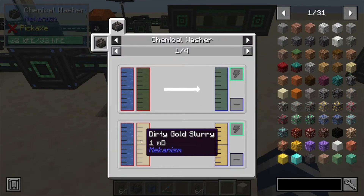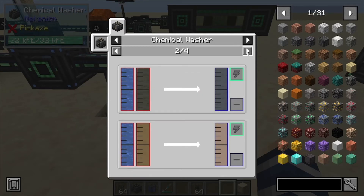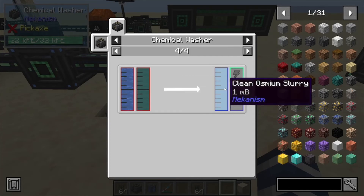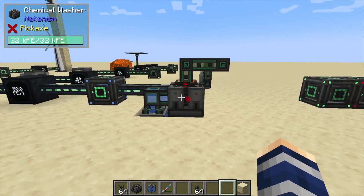Here are a couple of recipes: we've got gold slurry, dirty lead, dirty iron, copper, and tin, and finally osmium. So you can get all the clean versions of those through this machine. And that's it for this one — if you found it helpful, like, comment, subscribe.